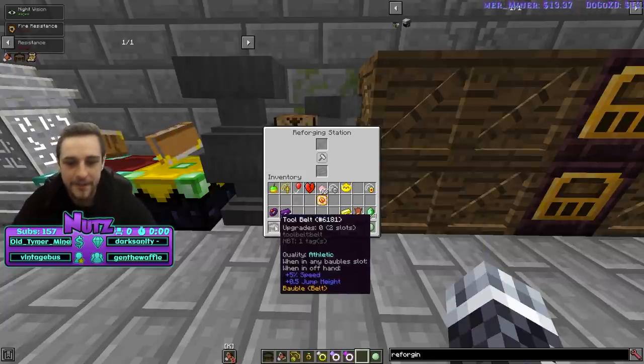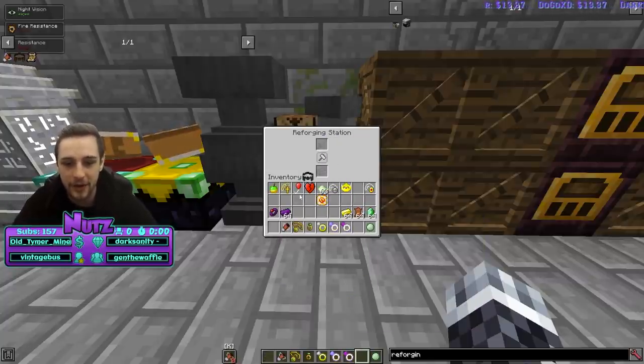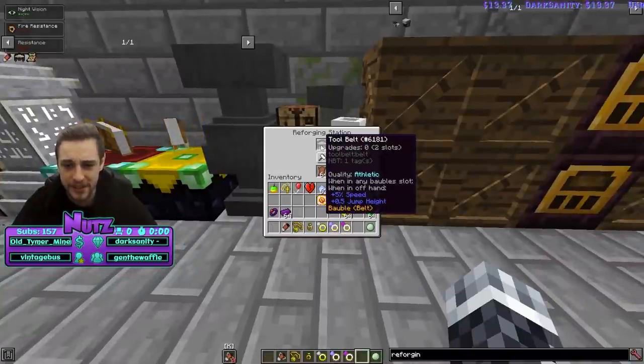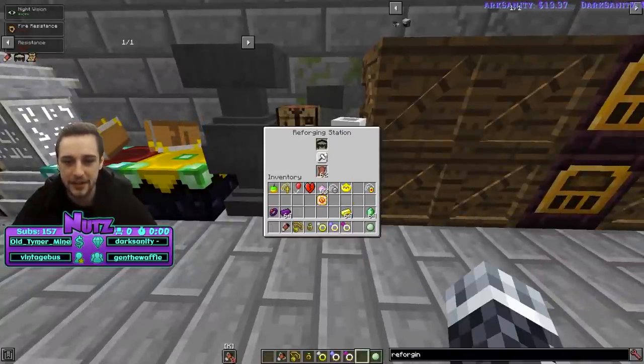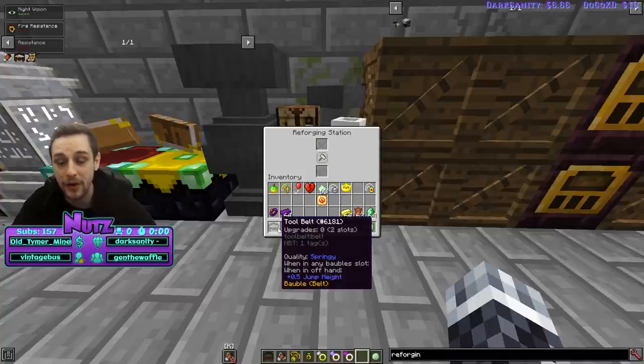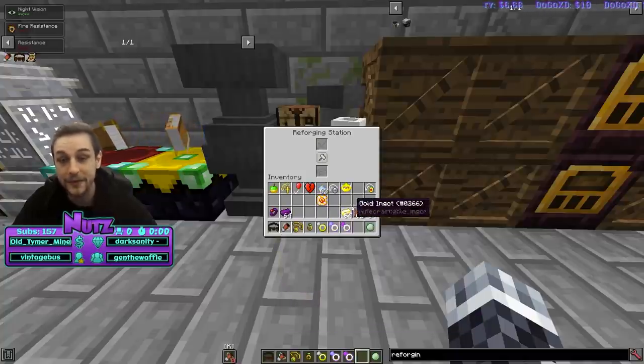If you don't get lucky and you've reached building level eight, you can get a reforging station really early and use leather to reforge these. I would go for either 'Healthy' or 'Undying' if you have an abundance of leather.